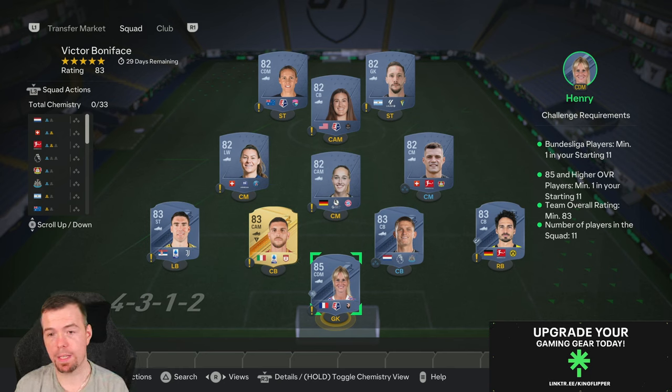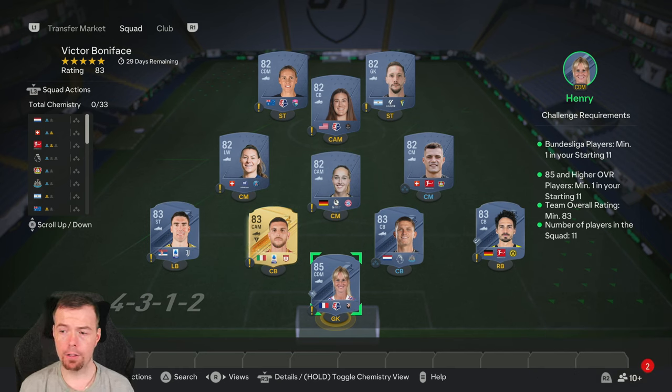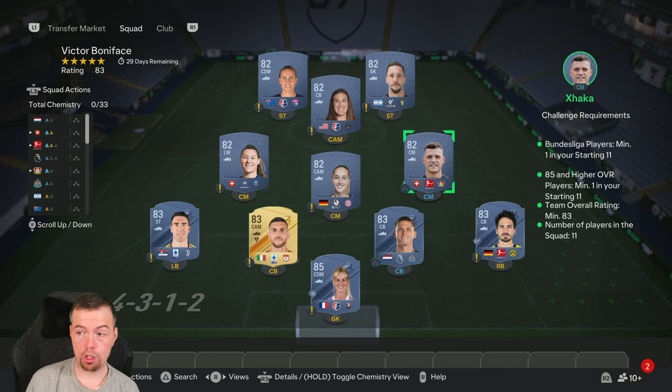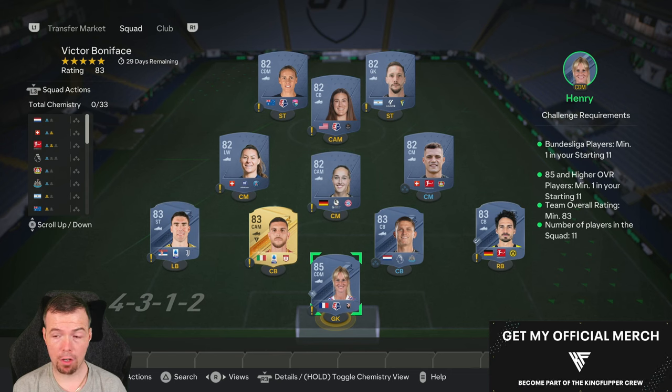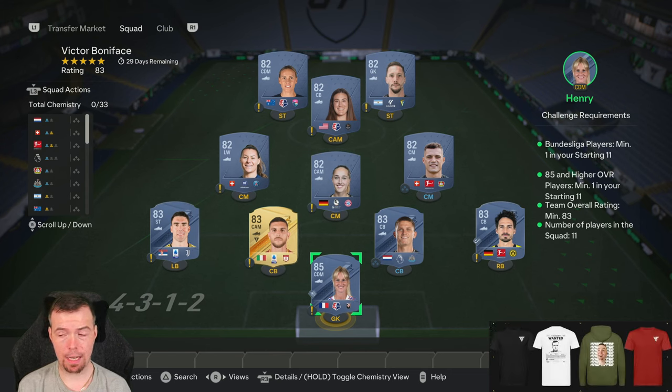The requirements of this SBC: you need one Bundesliga player — cheapest 83 is Hummels, or cheapest 82 is Boom Chaka Laka — and two of your cheapest Bundesliga players. You do need one 85-rated player or higher overall. The good thing is 85s haven't really jumped up in price, which is great. Normally when they drop an SBC like this they come to nearly the same price as 86s, but that hasn't happened so far.